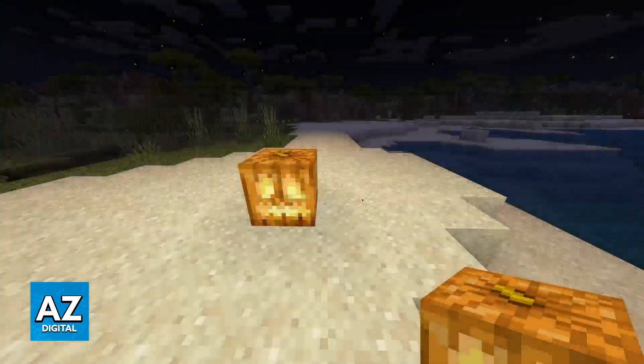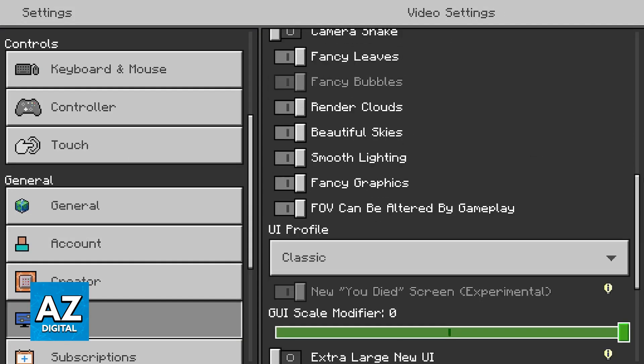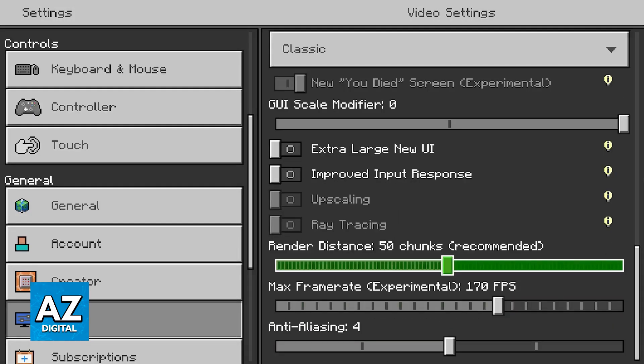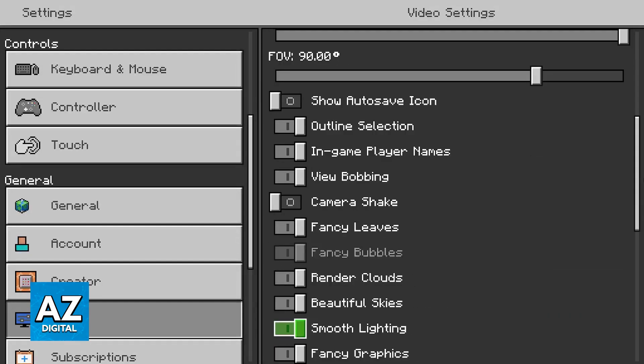Consider changing these video settings to change the graphics in Minecraft Bedrock Edition on any console, including specifically the PlayStation 4. You also have the render distance option, which is a big one — if you are having a lot of trouble running Minecraft, lowering the render distance is going to help.